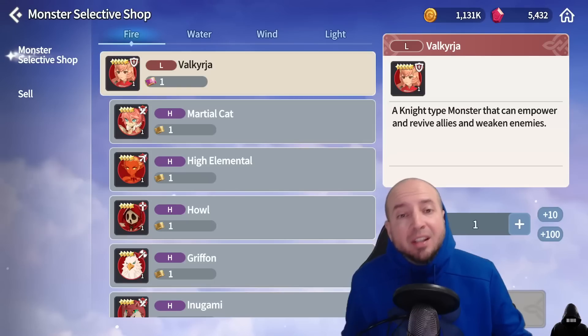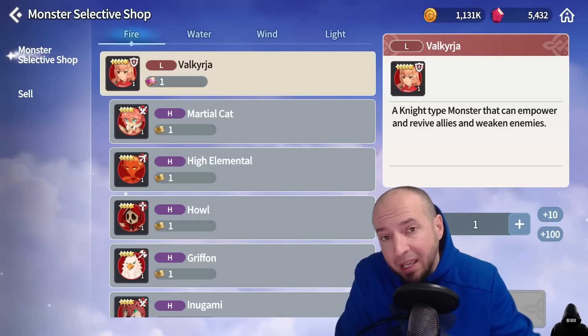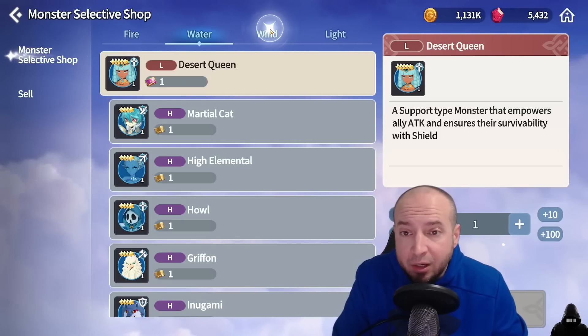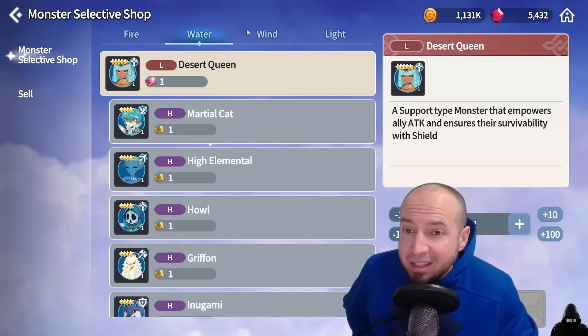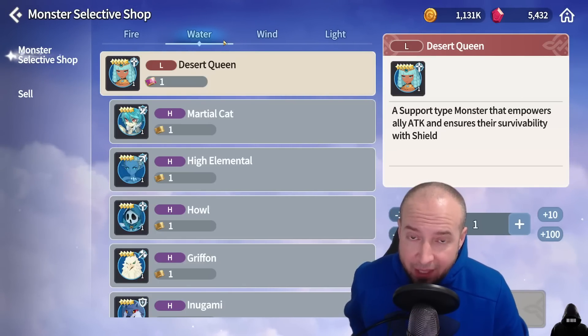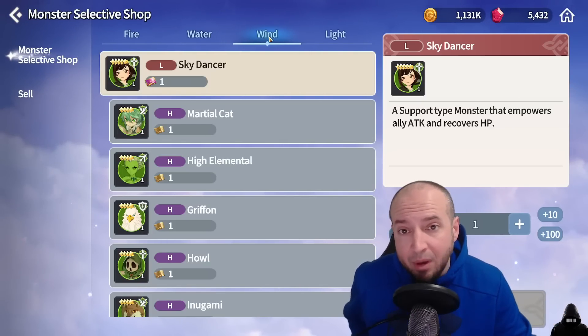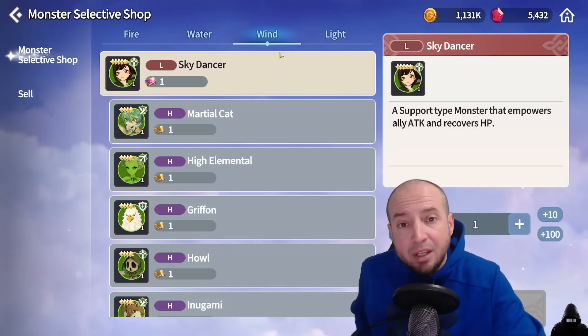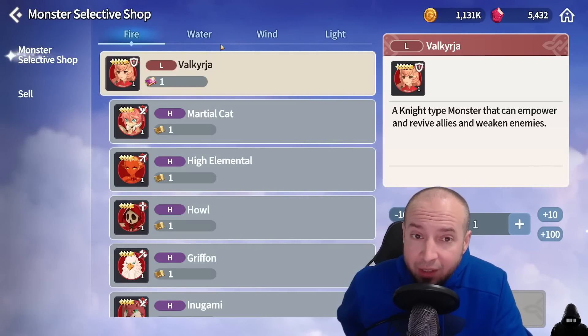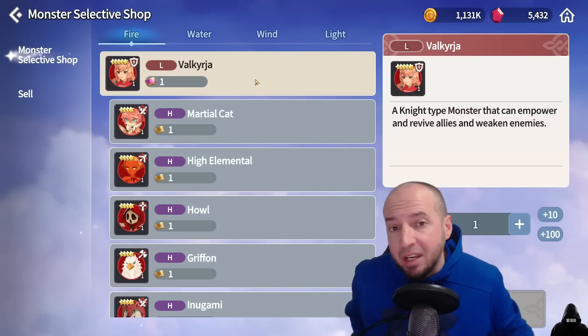Let's talk about the selective tickets we are receiving already and one we're going to receive in the near future. This is why I tell you to hold the selective summon, because we will get a ticket that gives us an actual nat 5 selective ticket where you can choose between Fire Valk, Water Desert Queen, and Wind Sky Dancer. In my opinion, Wind Dancer Chasun is the best of the 3 to pick. You're already getting Water Desert Queen in an event, so there's no reason to pick her. Chasun is underrated — she can balance HP through heal blocks, has an attack buff, an AOE heal, and gives herself continuous heal over time. Fire Valk was meta but they nerfed resurrections, so she's still good but not worth it right now.